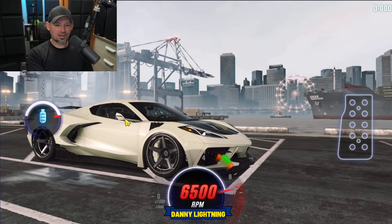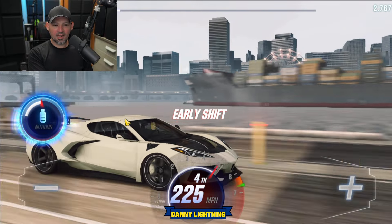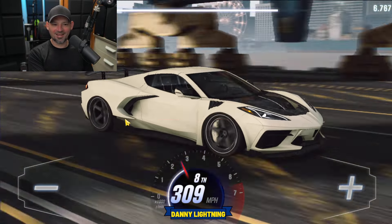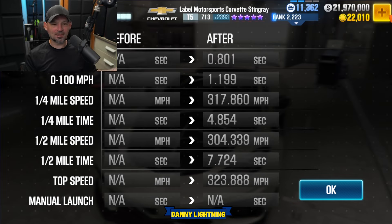Let's see where the nitrous comes out of this car — three, two, one, go. Second nitrous. It was coming out of the back somewhere — I couldn't tell if it was on the back or the top back. That car just ran really fast and I didn't even try. It did a 7.7 — it felt faster than it was. I probably didn't drive or shift it well.